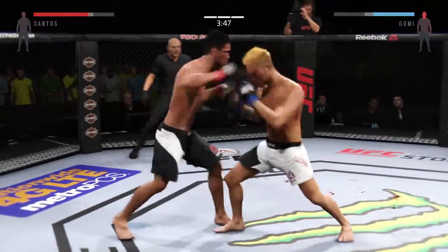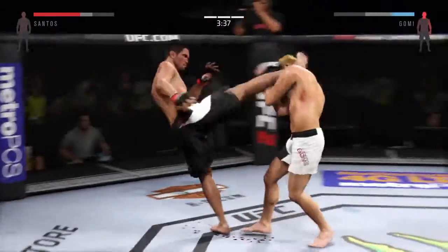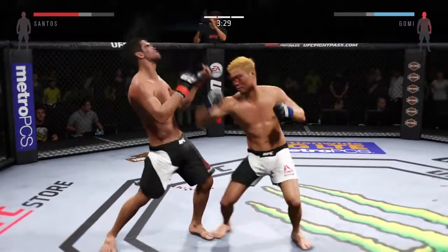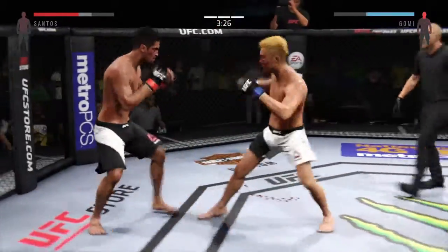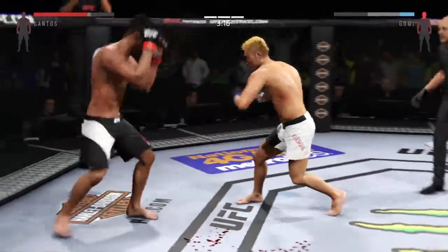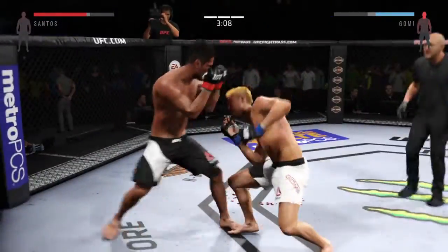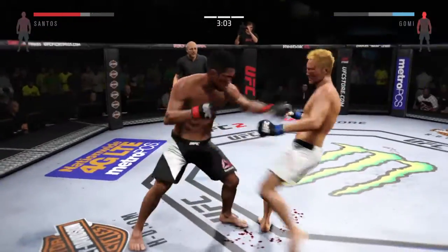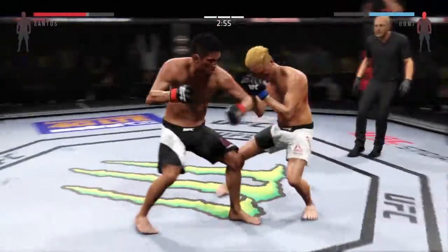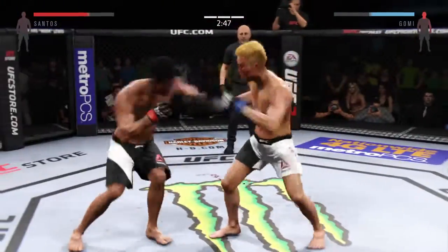Slip. One-two. Caught him at the right. Nice quality kick. He missed on that jab. Good defense there. Joe, that's textbook hand position. What an amazing jab. Good counter. Nice roundhouse kick to the body. This could be it right here. Shot to the body. Big uppercut.